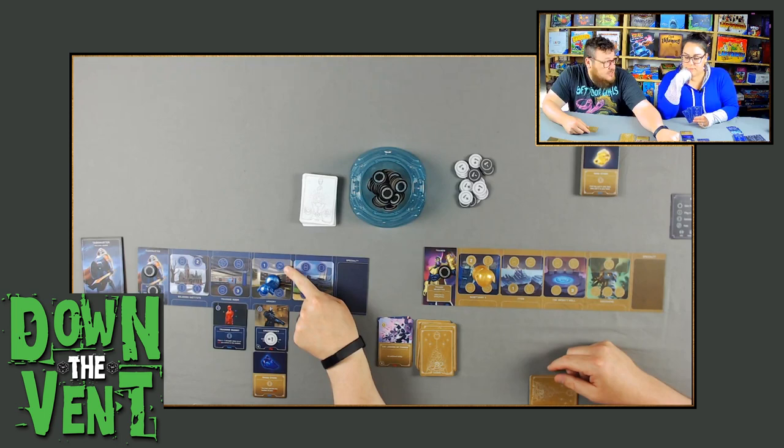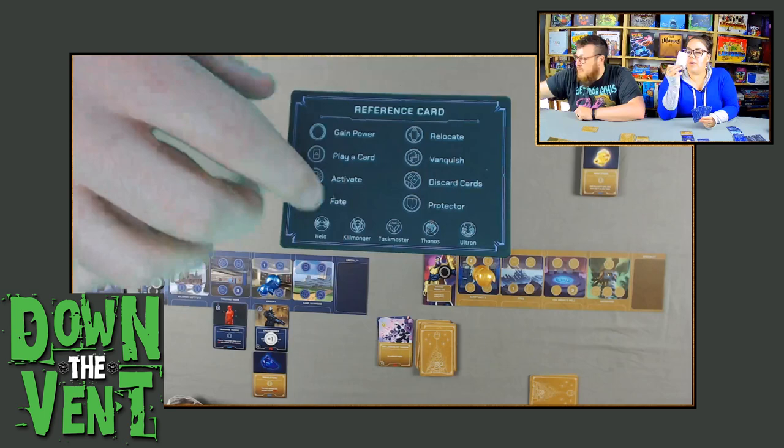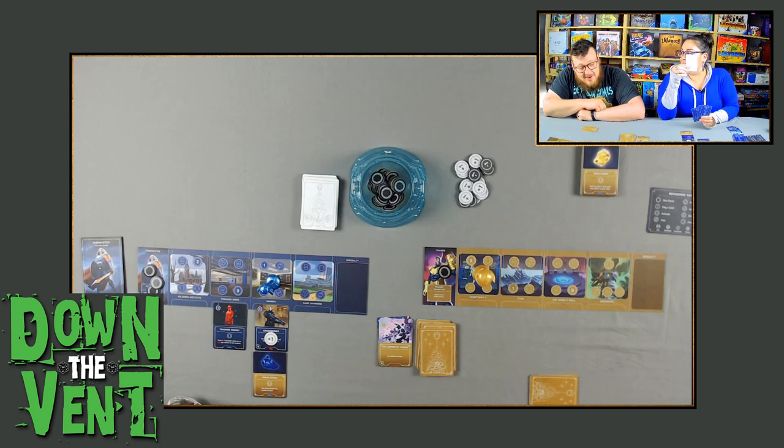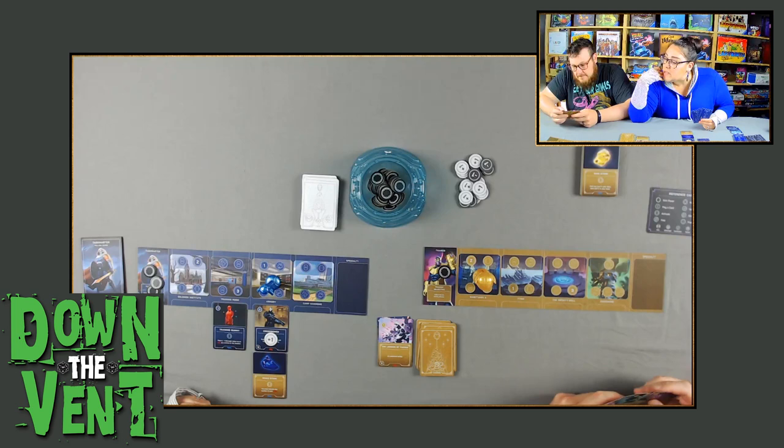Emily takes her power and then takes the fate action. The fate action looks like a cloud with a lightning bolt. She draws the top card of the fate deck and plays it against me. It's Adam Warlock! Thanos cannot win the game if Adam Warlock is in his domain. Emily gets to choose which location he goes to — she puts him at Titan, covering up the play and fate actions there.